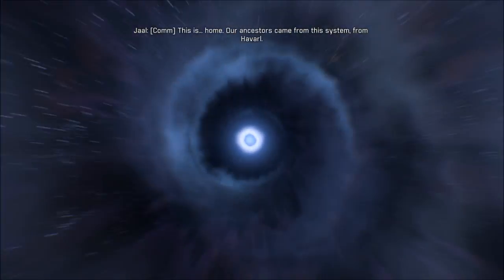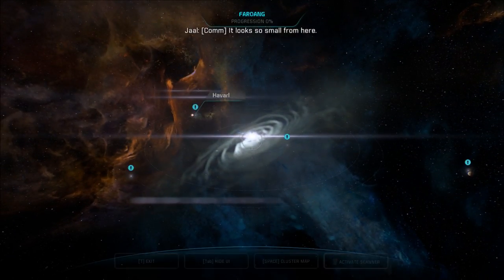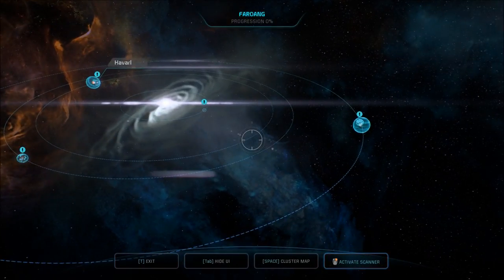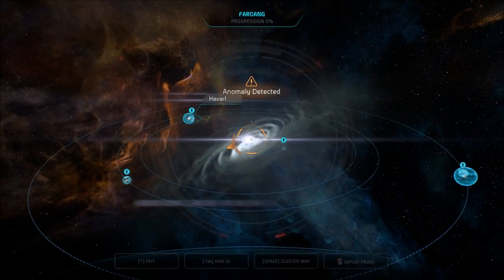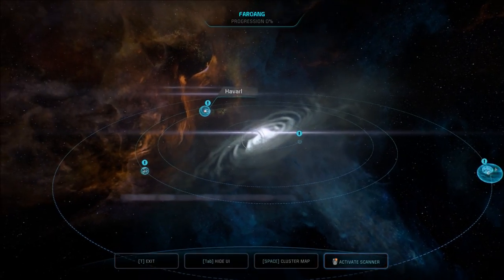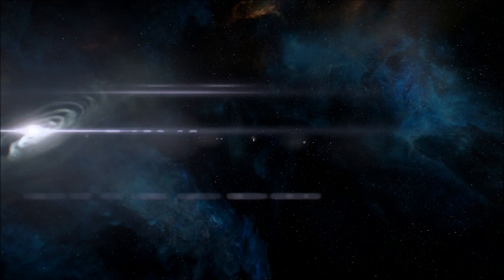There's a few things here. From Havarl it looks so small. It's not really small. We have not even been in this solar system, so I'm going to check out all the planets first, then check the anomaly, and then we'll finally go there. There's an anomaly — I was trying to zoom in. There's something behind that sun. Farrowing system. Let's check out the Yilfane planet.